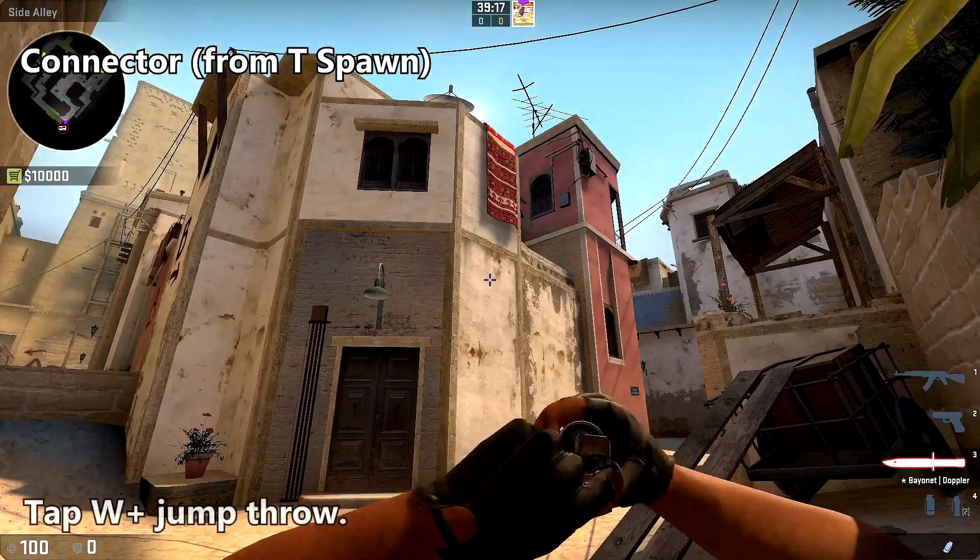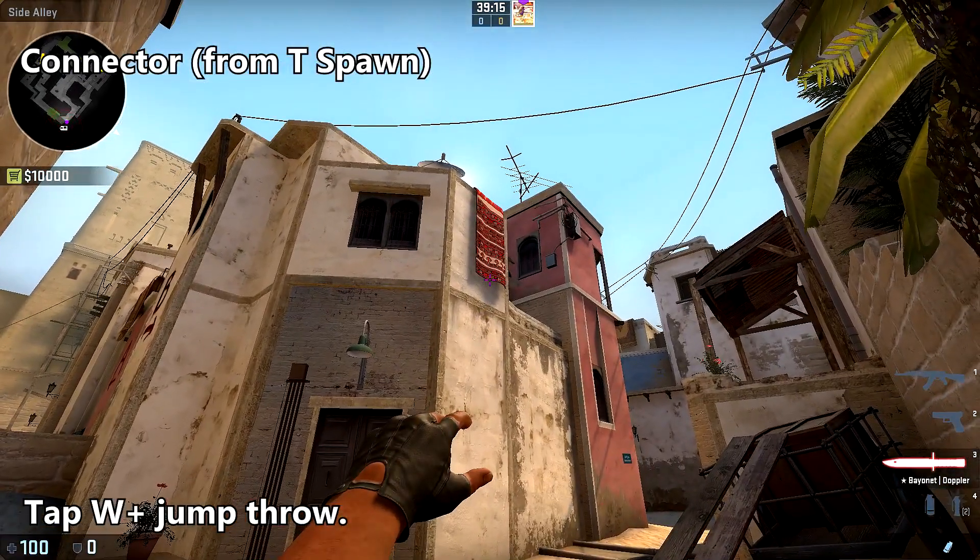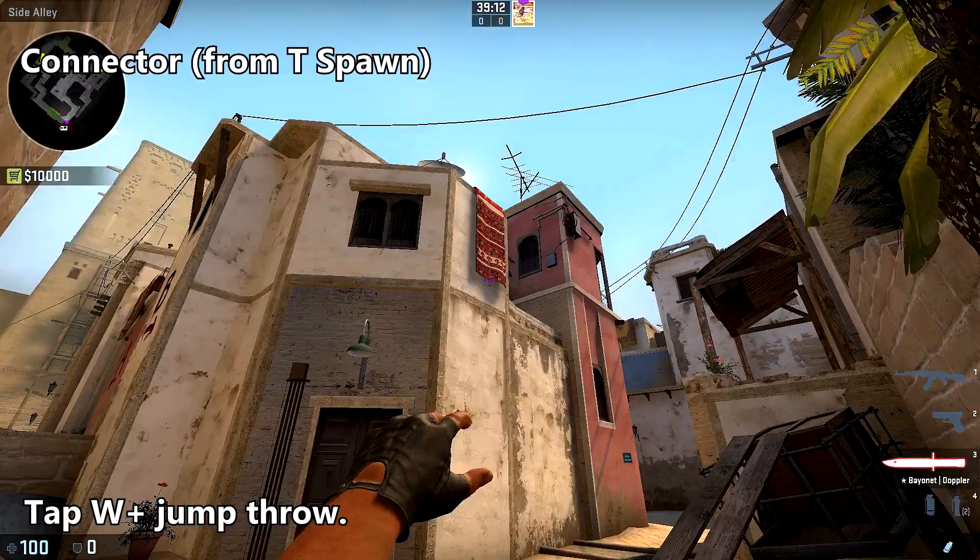To smoke off connector from T spawn, simply place your crosshair at the bottom of this carpet, tap W, and jump throw.